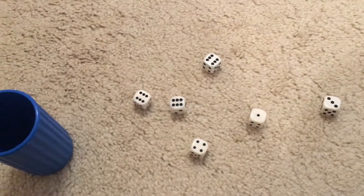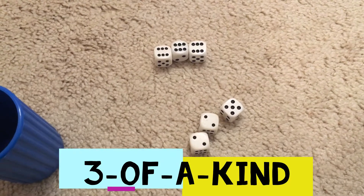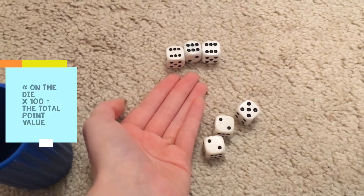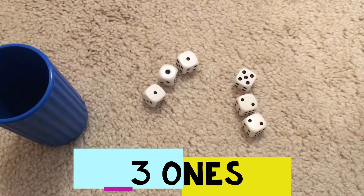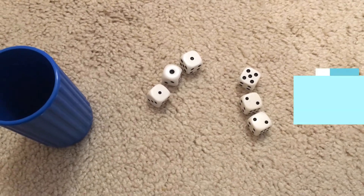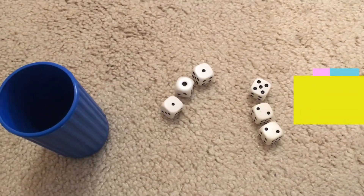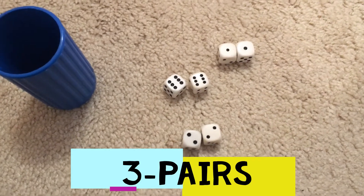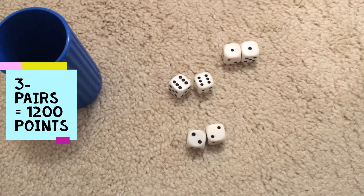Or you can get exotics. These are the types of exotics. The first type of exotic is three of any kind — so here we have three sixes, therefore you would multiply that number by 100 and you would get 600. The second type of exotic is three ones — if you get three ones you multiply that by 1,000, so you would get 1,000 points, and this would allow you to get into the game. A third type of exotic is three pairs, which would give you 1,200 points and get you into the game.